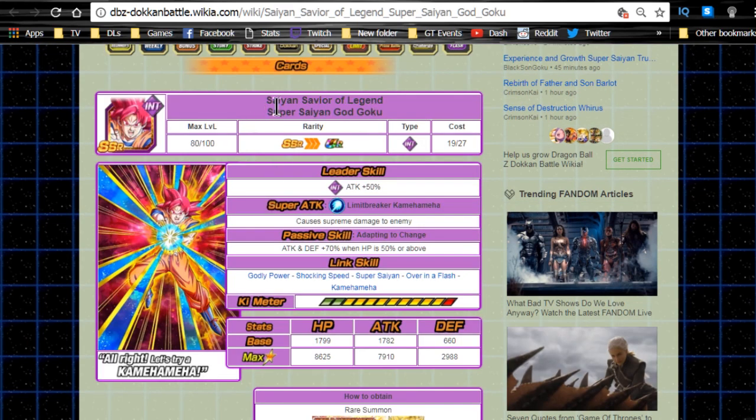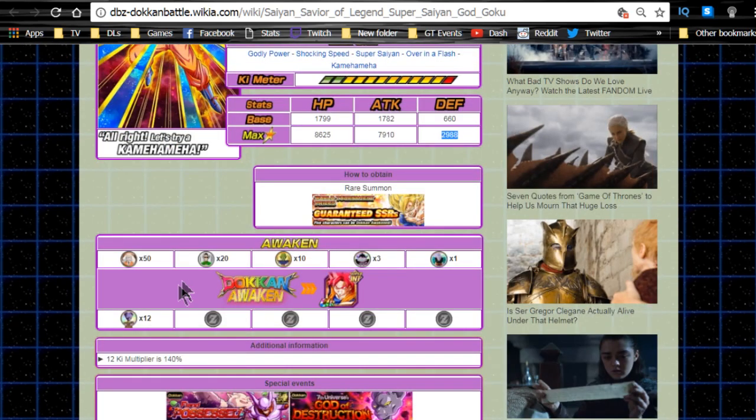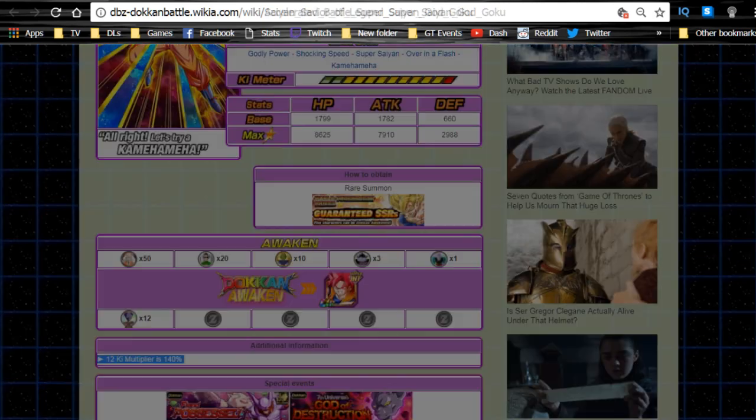Now for the intelligence one - the SSR variant, Super Saiyan Savior of Legend, Super Saiyan God Goku. Leader ability is intelligence type attack plus 50 percent. Limit Breaker Kamehameha causes supreme damage. Passive skill 'Adapting to Change' gives attack and defense plus 70 percent when HP is 50 percent or above - this is where he got shafted, since that 50 percent restriction is very hard to maintain. Link skills are Godly Power, Shocking Speed, Super Saiyan, Over in a Flash, and Kamehameha. Max stats: HP 8625, attack 7910, defense 2988 - that defense is terrible. 12-key multiplier is 140 percent. He requires 12 Fierce medals to Dokkan awaken.